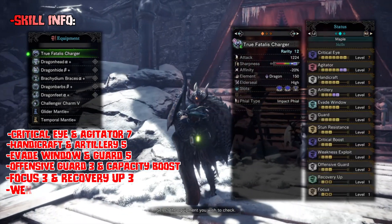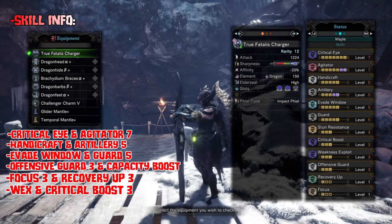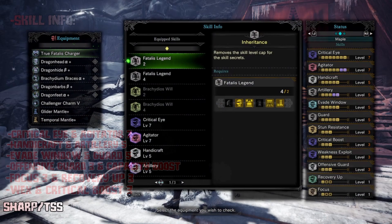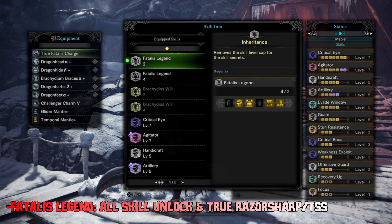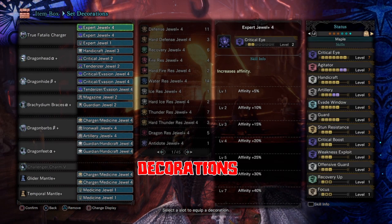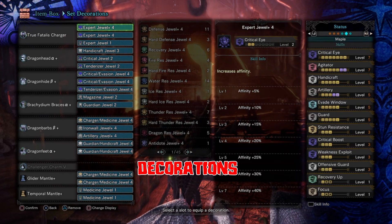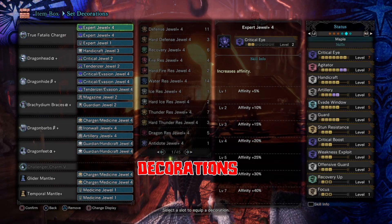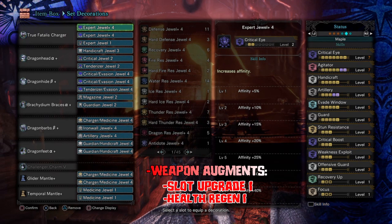For the armor build, I use four pieces Fatalist's armor and one piece Raging Brachidios. For the mantles, I always use Glider Mantle for that extra two slot four decorations, and for the other mantle, you can use anything you want for the hunt. These are the jewels that I use for this armor set — why I max out that Guard and Handicraft skill. For the weapon augments, I use health regen and slot upgrade to make this build as perfect as it is right now.